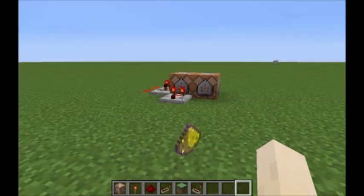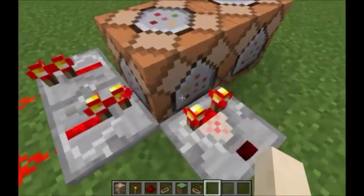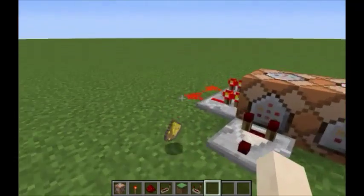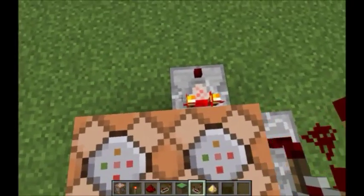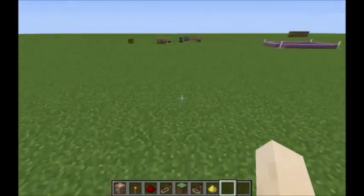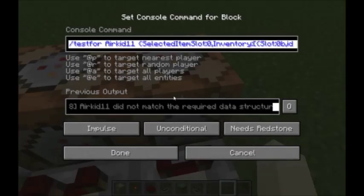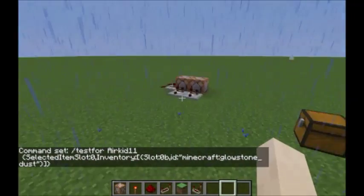If I throw the fly powder on the ground, the command block turns off. Did you see that? It turns off. If I pick it up, it turns on. I do have some glitches sometimes. You're going to want to place a comparator here. Next, fly over here and go to the second command block — this is testfor command two.